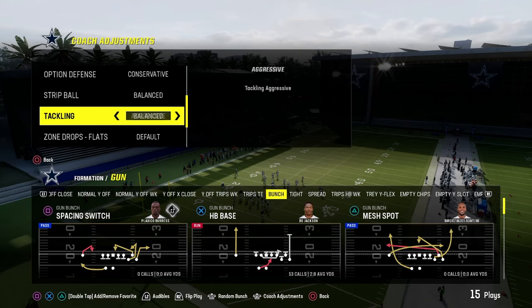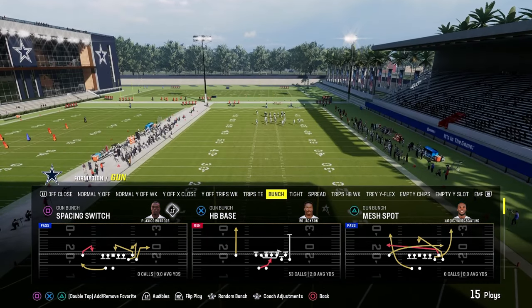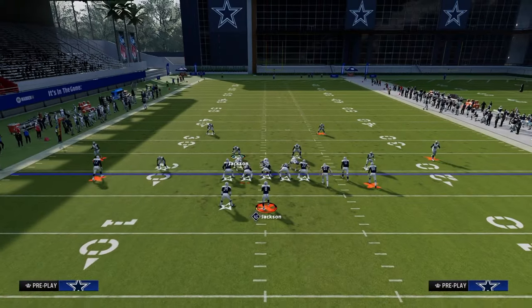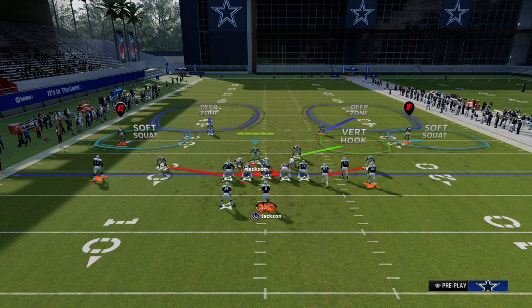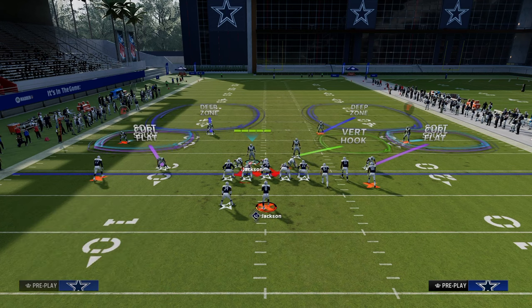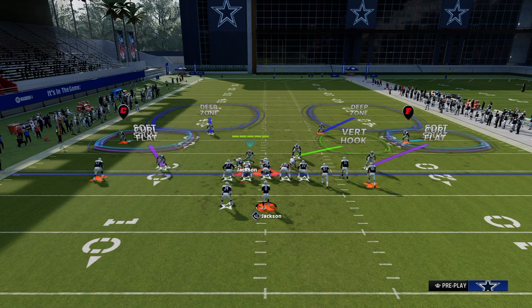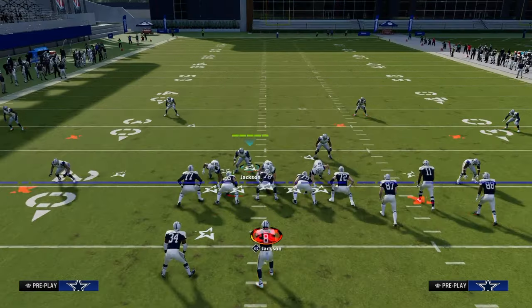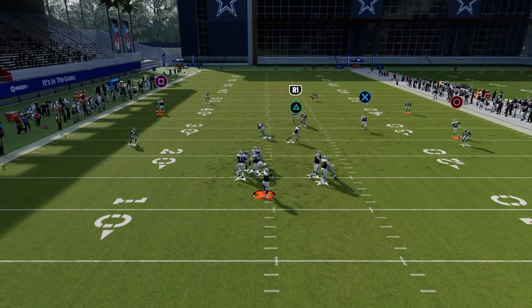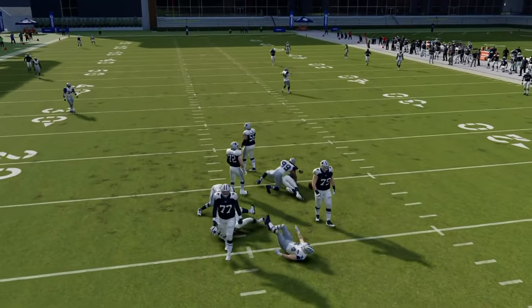What's also really important to understand about defense is you can pair different coverages with different pressure systems. One of the best coverages in Madden 24 is the double flat coverage — the 30-yard cloud flats combined with the five-yard purples. This is a really good coverage, but it's even better when paired with our send-three pressure system. As you can see, we're putting together an entire defensive play — not just a blitz, not just a coverage, but combining it all together.